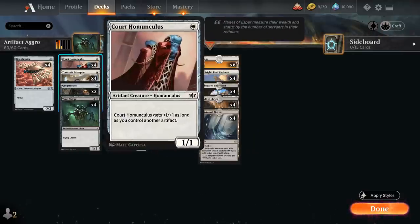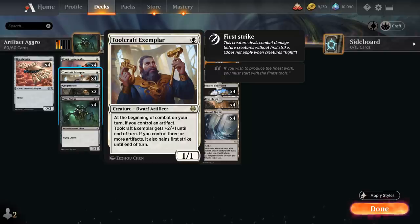At one mana we have a new addition from the latest Anthology with Court Homunculus — a one mana 1/1 that gets plus one plus one as long as we control another artifact, so essentially a one mana 2/2 in this deck. We also have Toolcraft Exemplar from Kaladesh Remastered, a 1/1 Dwarf Artificer and the only non-artifact creature in the deck. At the beginning of combat on our turn, if we control an artifact it gets plus two plus one until end of turn, and if we control three or more artifacts it also gains first strike — so it attacks as a 3/2 creature and can potentially crew Heart of Chiron all by itself. A very powerful one-drop.